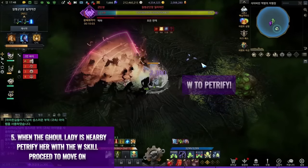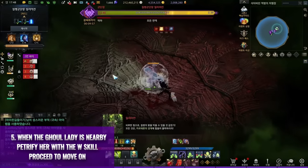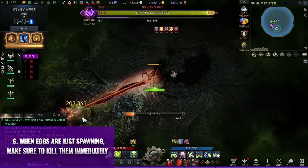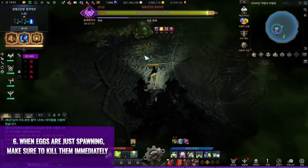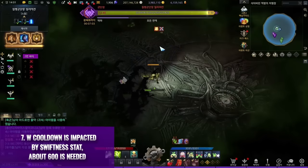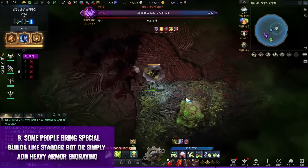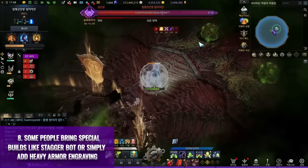When the gold lady is nearby, petrify her with the W skill and move on. You must keep moving to kite the mobs. If all else fails, drop the lantern and come back later, but you'll gain some meter. When eggs are just spawning, kill them immediately — the plague pool doesn't spawn right away, so you can kill 2 eggs at once by staying close to the spawning egg. You can also sacrifice some meter to kill 2 eggs at once with correct positioning. Swiftness characters tend to be better since swiftness affects the W cooldown — about 600 swiftness is needed. Even in slow progression, only 1 player is needed for the whole role. Consider switching engravings to heavy armor or vital points, and some players prepare full stagger builds for this role.